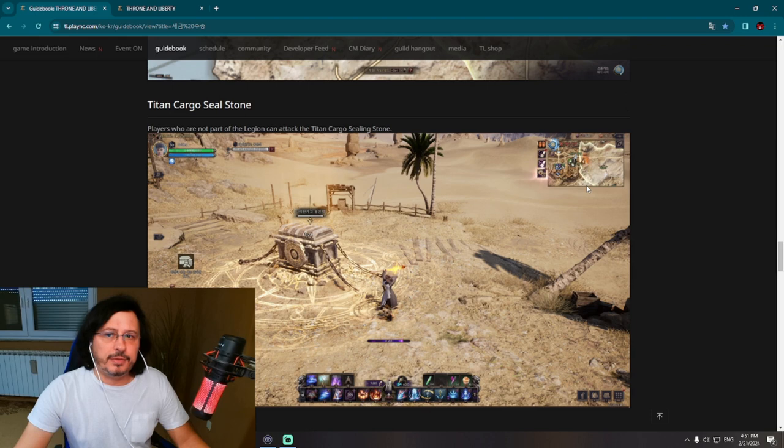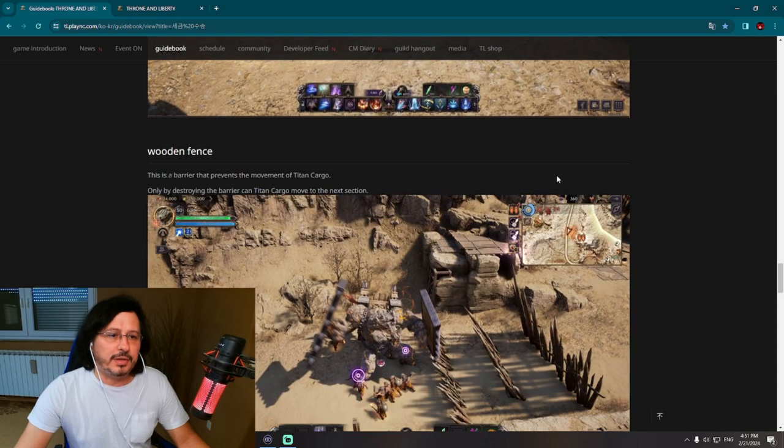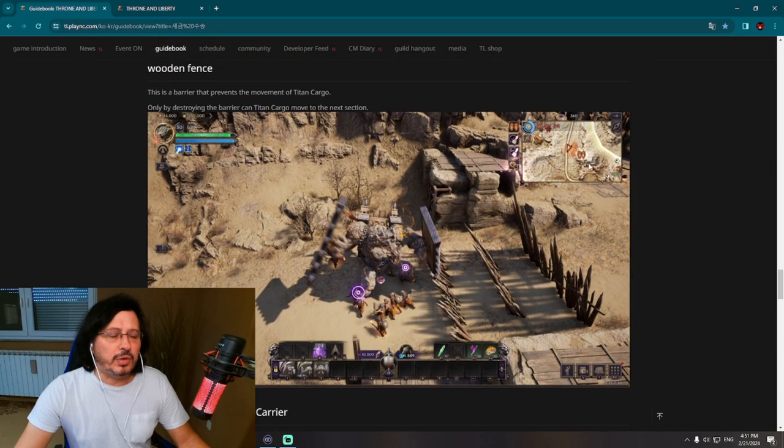Players who are not part of the legion can attack the Titan Cargo Sealing Stone. There is also a wooden fence barrier that prevents the movement of Titan Cargo — only by destroying the barrier can the Titan Cargo move to the next section. So it's not only PvP; there will be some PvE elements as well.